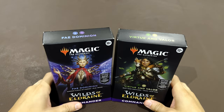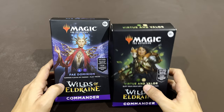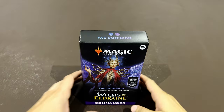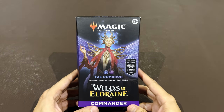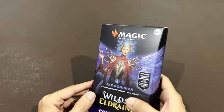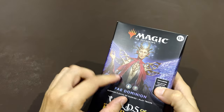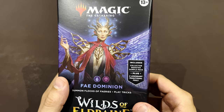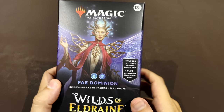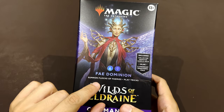Magic is back at Board Games Daddy! The two Wilds of Eldraine commander decks have arrived: Fey Dominion and Virtue and Valor. In this video and the next one, I'll be unboxing these two. Let's go and see what is inside Fey Dominion. The first thing we notice is that although the shape is similar, these commander decks now have a different package — it's smaller than usual.